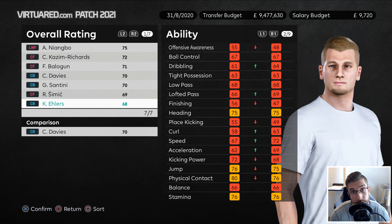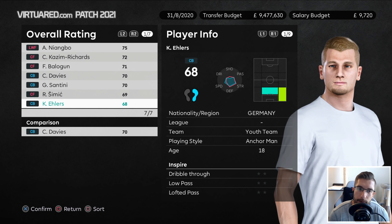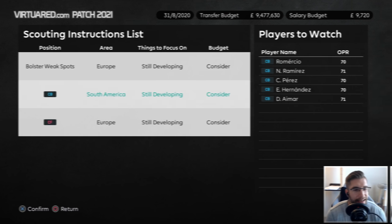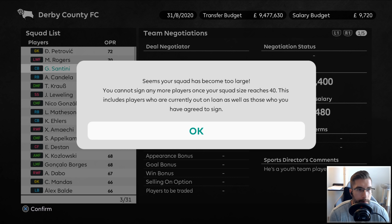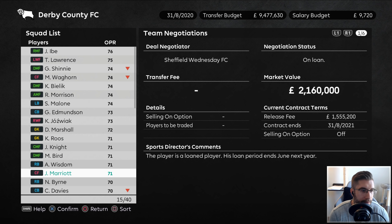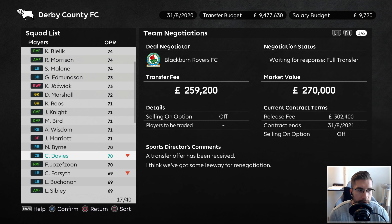I honestly think we might just snap Santini up. The squad is too large anyway, so I think what we'll go ahead and do is sell Davis - he's 35 now. We'll accept that offer. We'll get a tiny bit of money, a little bit more on the salary budget. We've got five hours left of the window. So let's go ahead and snap up Santini - I think he'll do nicely for us.